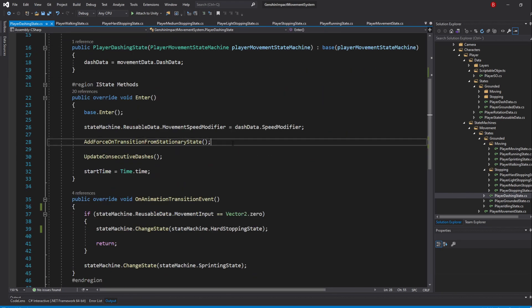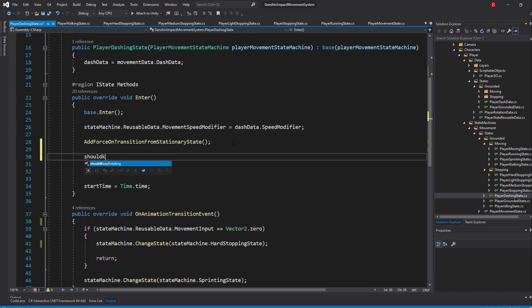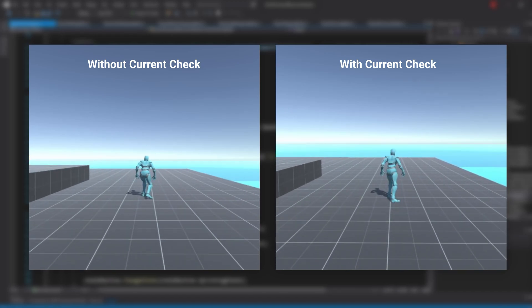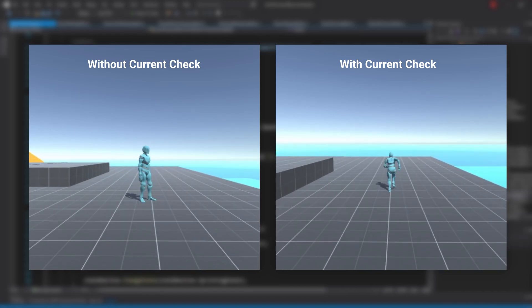Then, in our Enter method, after we add the force, type in shouldKeepRotating equals StateMachine.ReusableData.MovementInput different than Vector2.zero. This will become true if we are pressing any movement key, or false if we are pressing none. This is just in case we release the key right after, to make sure it keeps rotating regardless.